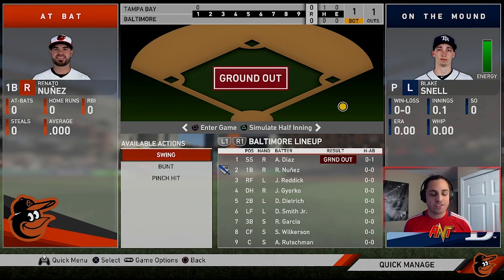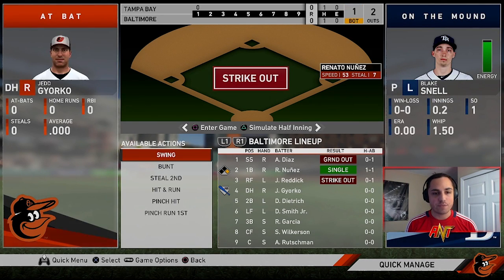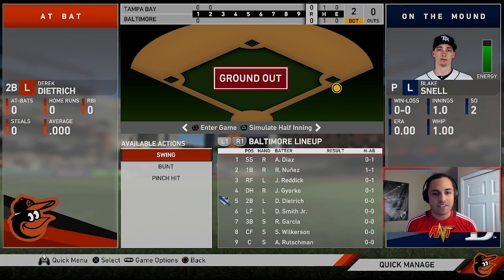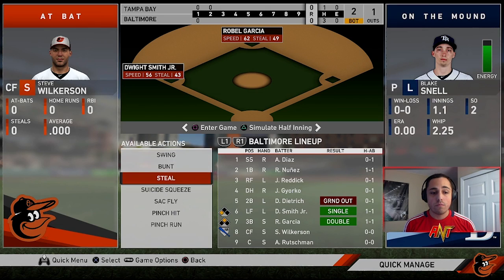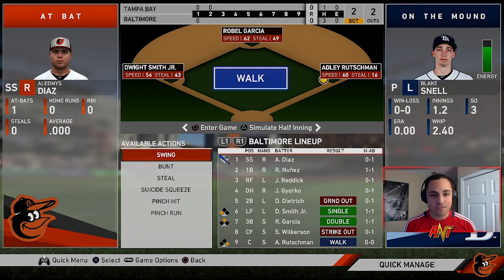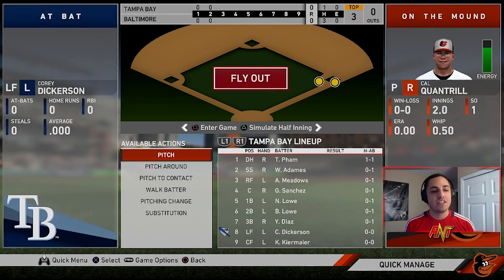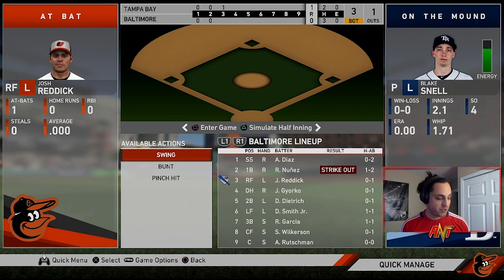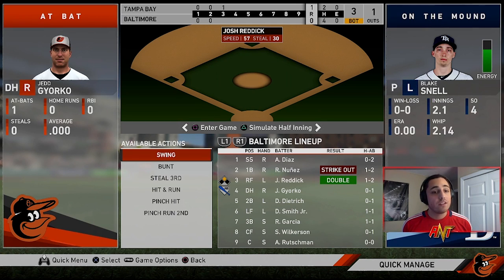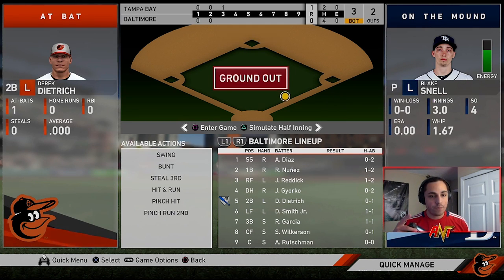Good inning, good start. We're going against Blake Snell — probably should have taken some of the lefties out of the lineup, but I have faith in them. Strikes out — awesome. Bases loaded — come on Lidemis Diaz. Nothing — that is a bummer for sure. Let's keep going. Can we get it in though?